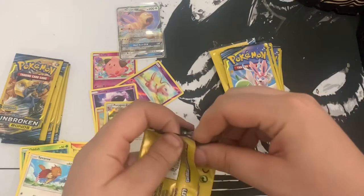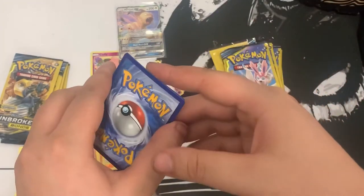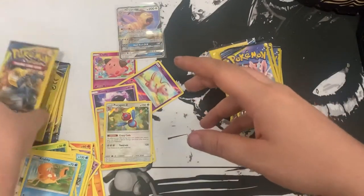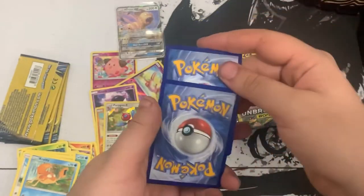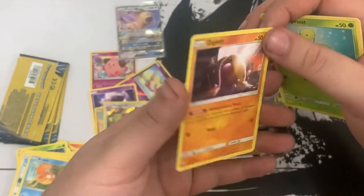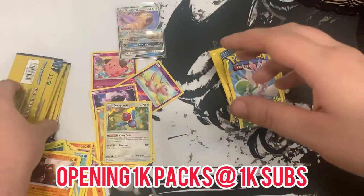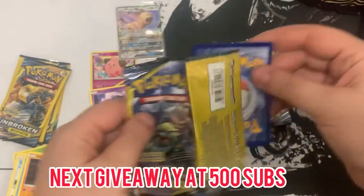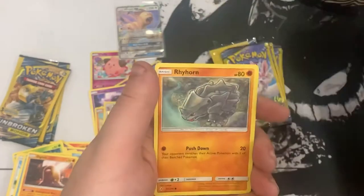I wonder what team right will get. One to the front: we got Fairy Energy, Jigglypuff, and Krabby. Next pack: one to the front - we got Raticate, Bellsprout, and Diglett. I thought it was Alolan Diglett but it's just regular Diglett. That's fine too. Next pack: hopefully we can get that Lugia from Lost Thunder - that's what I really want. We got Fairy Energy, Poliwag, and Rhyhorn.